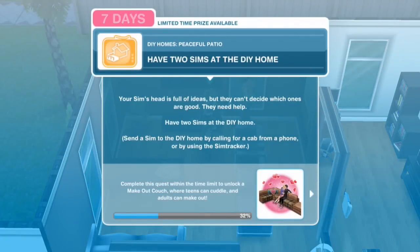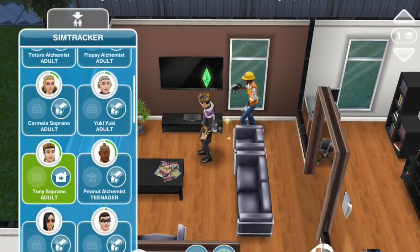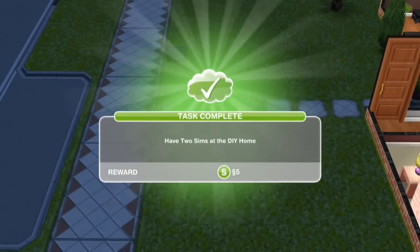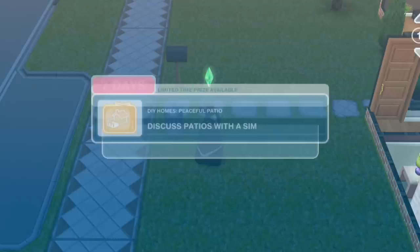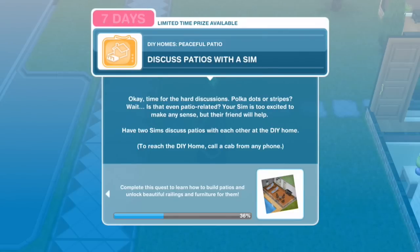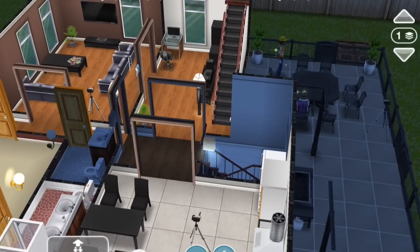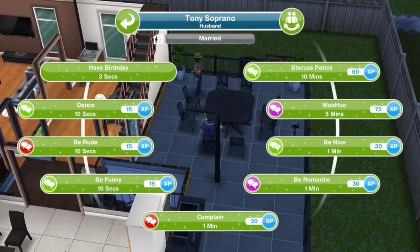Have two Sims at the DIY home. Your Sim's head is full of ideas but they can't decide which ones are good - they need help. Have two Sims at the DIY home, so let's call Carmela over using the Sim tracker. Discuss patios with a Sim. Time for the hard discussions - polka dots or stripes? Your Sim is too excited to make any sense but their friend will help. Have two Sims discuss patios at the DIY home. Discuss patios for 10 minutes.